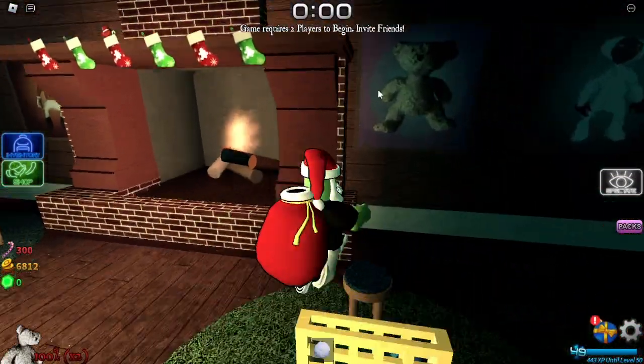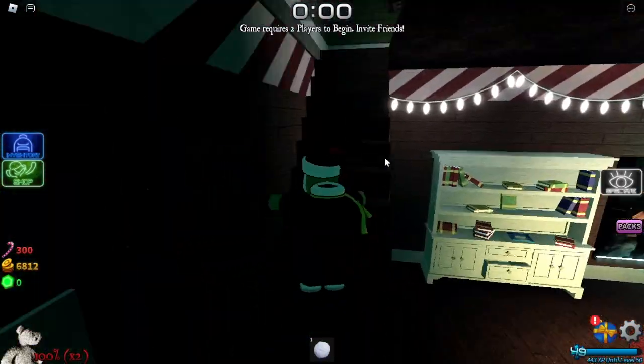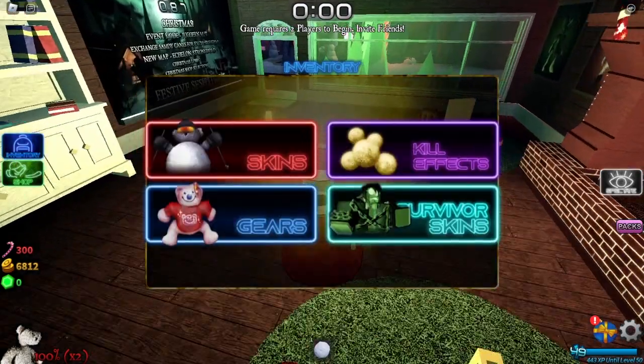It looks like we got some Christmas skins on the wall and the old Sam, we got a fireplace — this is nice. Let's go upstairs, see what we got up here — nothing much. Now let's check the shop.